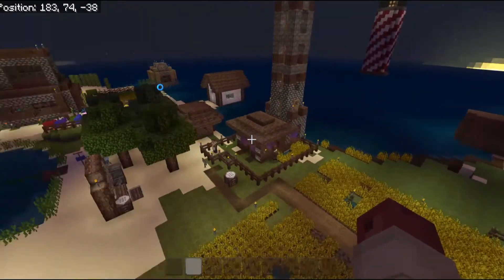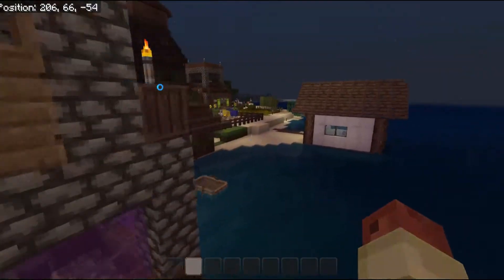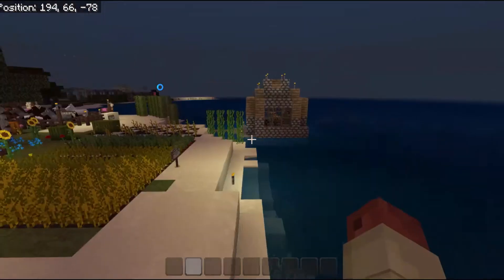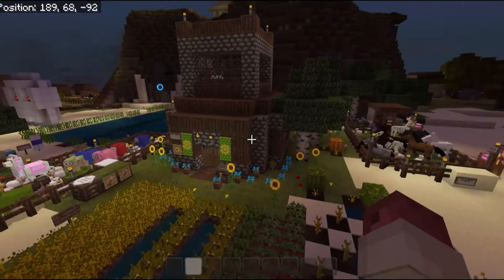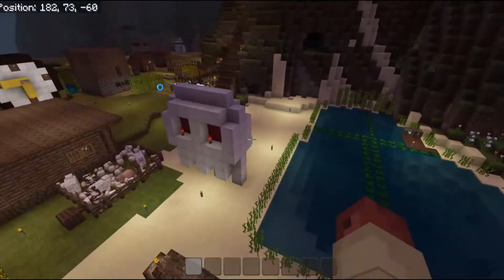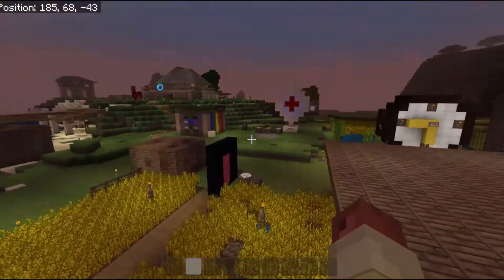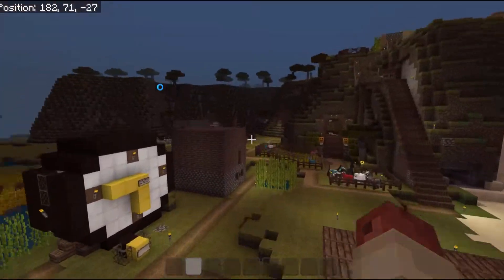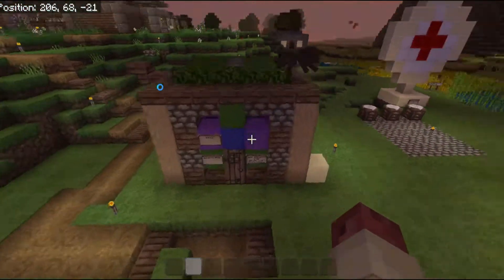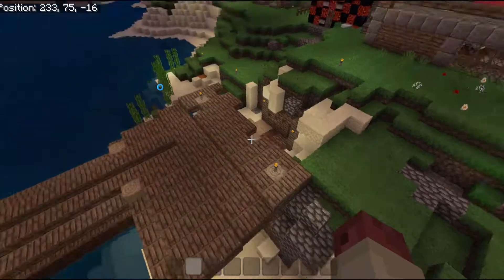Mezzy's just been working on a village spawner, we've got a bunch of different types of villagers now. Here's the fish store where you can sell some fish and stuff for money, there's the enchanting house. Someone built a really cool 3D looking skull, that's pretty sweet. Someone's selling colored wool here.